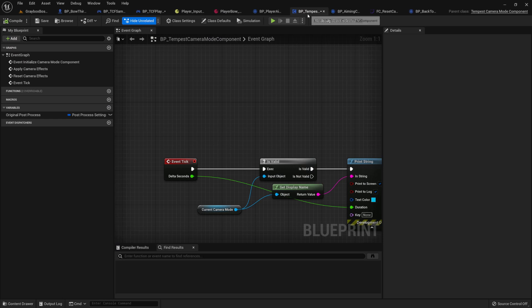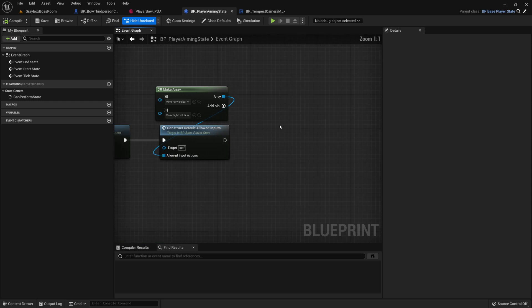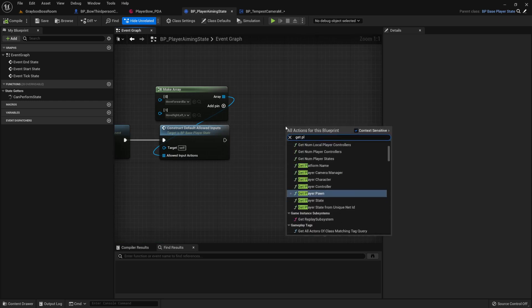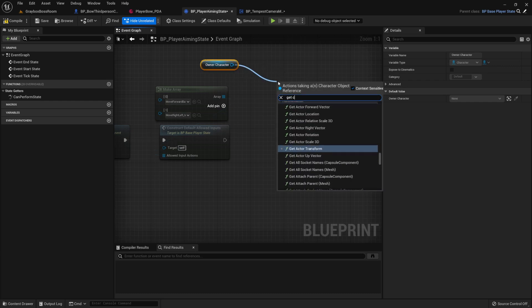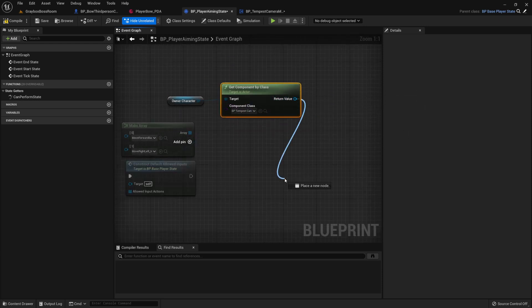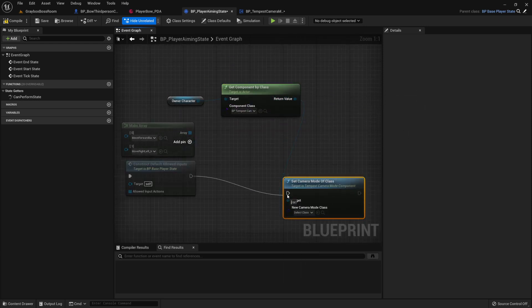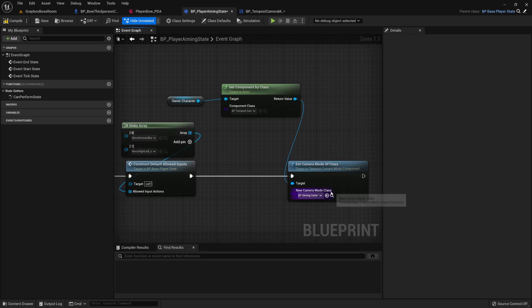Let me close all these because we don't need them. Here, when the aiming state starts, we're going to get the owner character, get component by class — we have the camera mode component. From here, set camera mode of a class. The class we created will be aiming camera mode, which we created here.